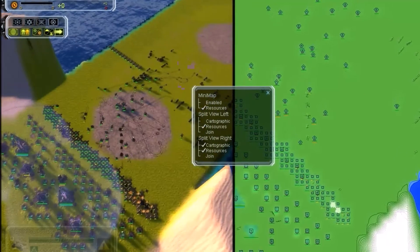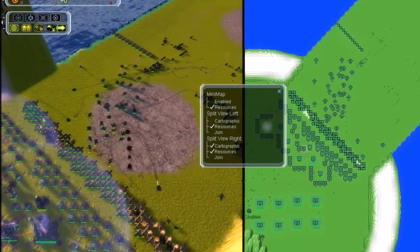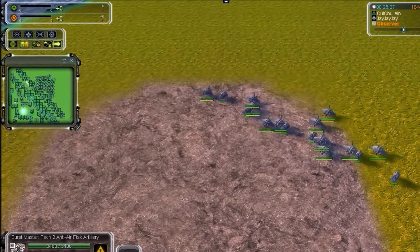You can choose to turn resource markers on and off, or use cartographic view to see elevation levels. Also, zoom works on the mini-map too.